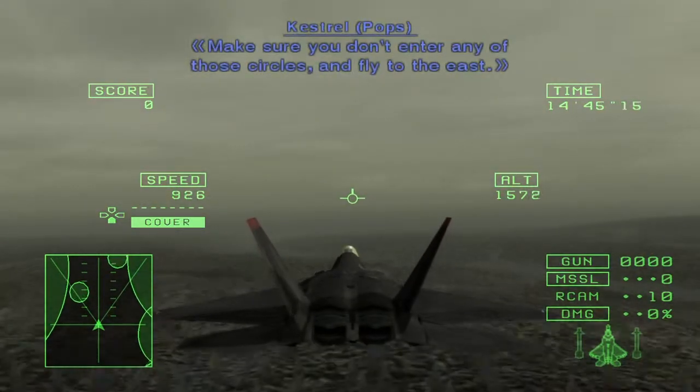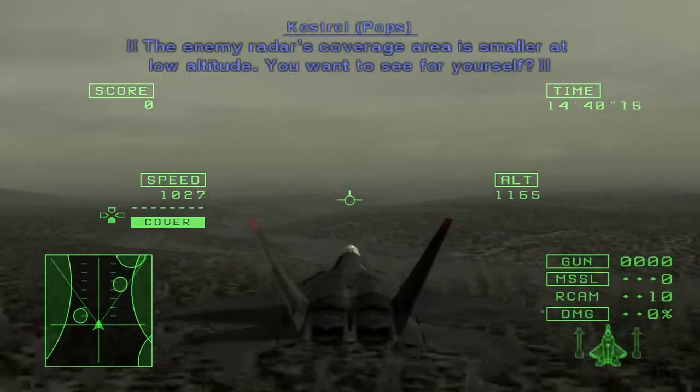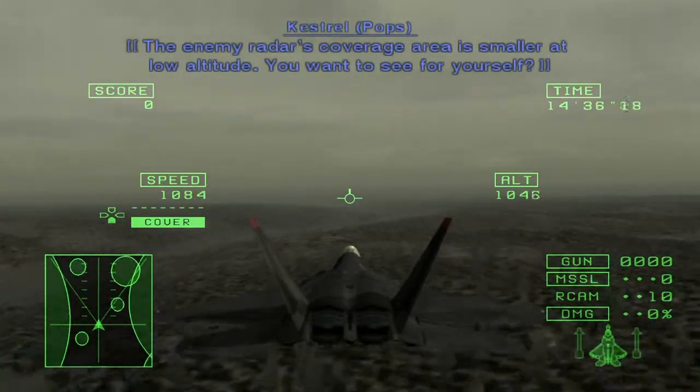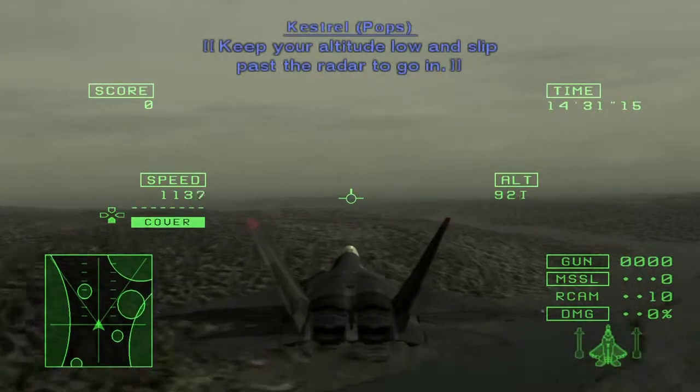Make sure you don't enter any of those circles and fly to the east. The enemy radar's coverage area is smaller at low altitude. You want to see for yourself? Keep your altitude low and slip past the radar to go in.